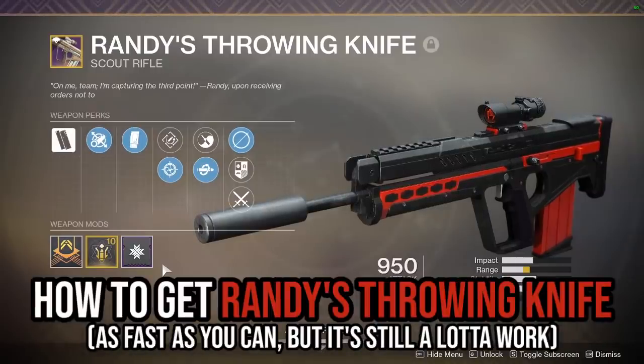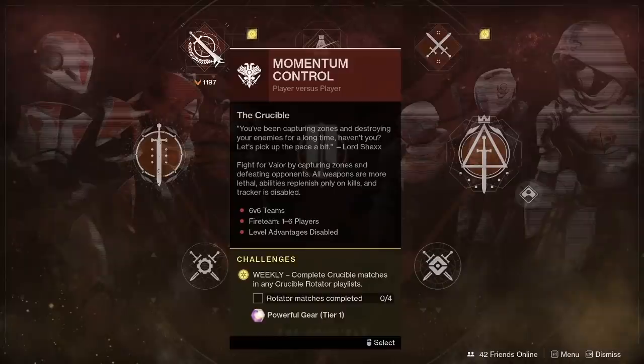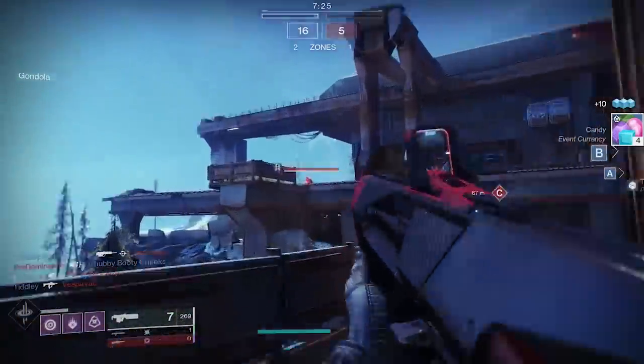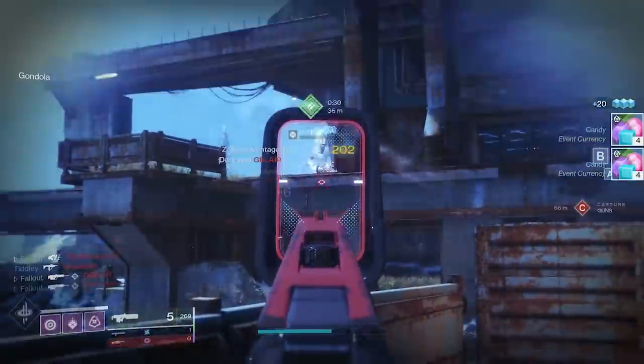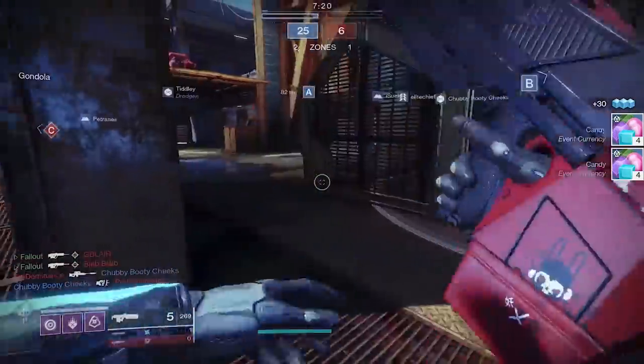How to get Randy's Throwing Knife, somewhat fast. Part 1: get a lot of final blows in PvP with a scout rifle. Play the new game type, Momentum Control. Weapons do a ton of damage, and you can one-shot enemies with a high-impact scout rifle from downtown. It might take a while, but one-shot kills are easier than many-shot kills. Repeat until complete.